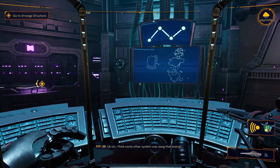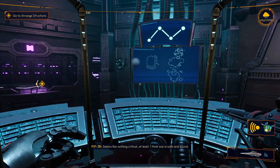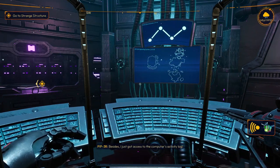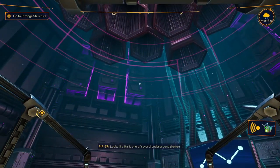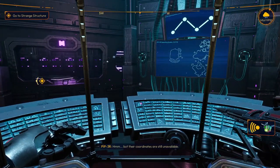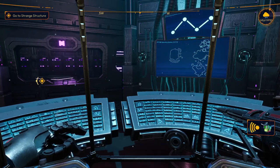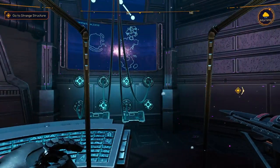I think some other system was using that energy — seems like nothing critical, at least I think we're safe and sound. Besides, I just got access to the computer's activity log. Looks like this is one of several underground shelters. The coordinates are still unavailable — keep connecting, need more energy.